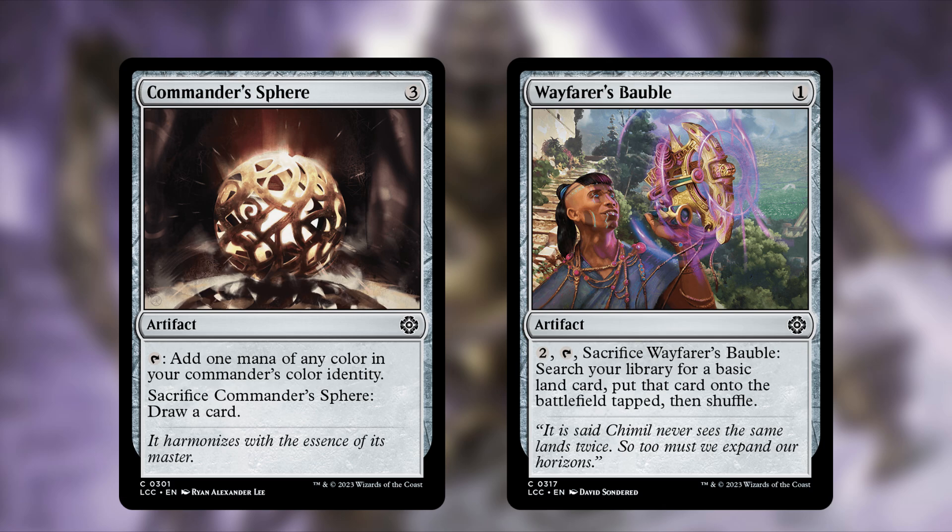Cutting Commander's Sphere — three mana, tap for one mana of any color in your commander's color identity, and you can sacrifice it to draw a card. Fell War Stone costs one less mana and functions almost identically most of the time. Also cutting Wayfarer's Bauble — one mana artifact that can fetch a basic land onto the battlefield tapped. We don't need a ton of ramp since our vampires are fairly cheap and the pre-con already has solid mana artifacts.